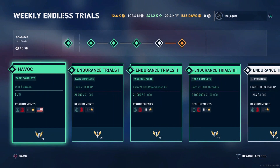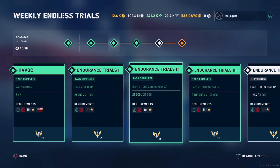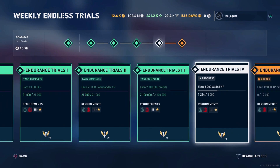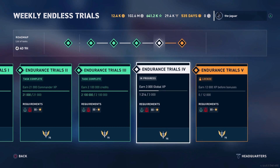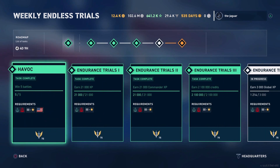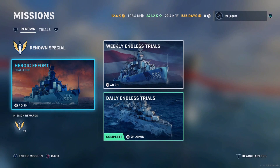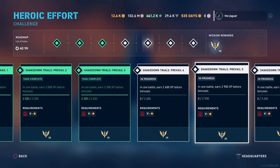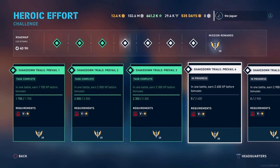And then every week there's a new section here. In general, you've got to get 2,100 XP, 2,100 Commander XP, 2,100,000 credits, 3,000 Global XP, and 12,000 XP before bonuses. For each of these milestones it was 75 renown, or 15 steel every week. On top of that, there's a heroic effort here — if you complete the tasks in the heroic effort, you will get exactly 25 renown or 5 steel.